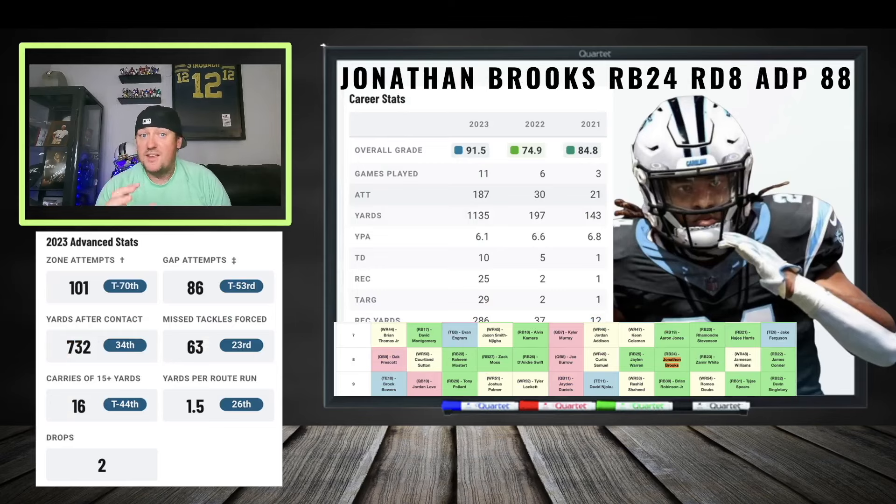Jonathan Brooks — amazing upside play, but a very expensive upside play. He's a guy that could come in somewhere down the line during the season. This offense made upgrades to the offensive line, a totally new coaching staff, new pass catchers — Deontay Johnson, Xavier Leggett. This is a totally different offense. He's got burst, speed, wiggle, can create yards after contact. Round eight draft capital — expensive price to pay, but he could be a guy that wins your league.